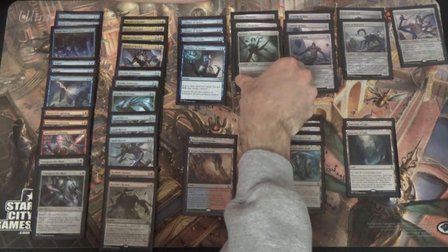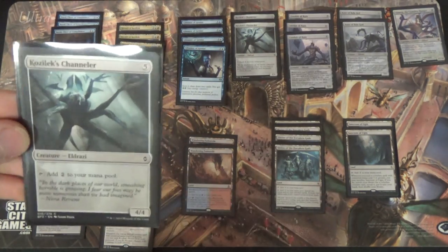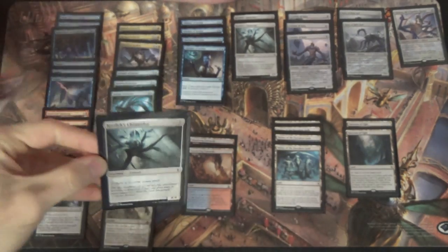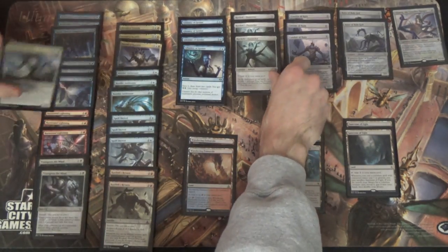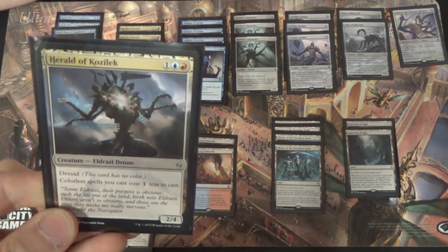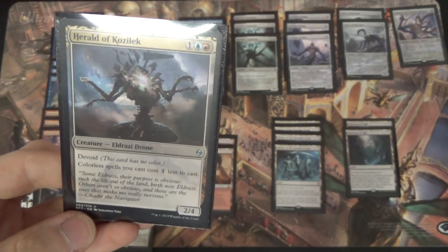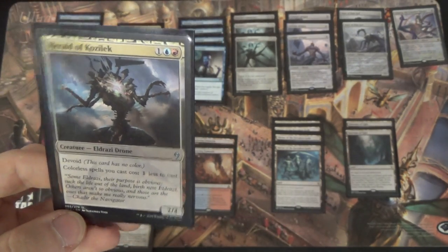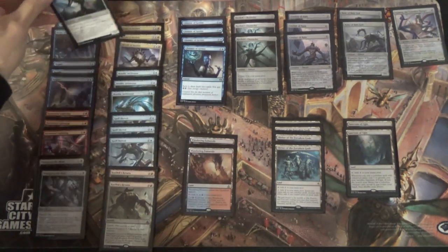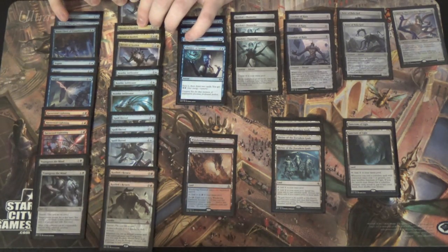Kozlek's Channeler will actually just tap for two, and it's big enough it can serve as its own beater — four-four is nothing to snuff at in Standard. And then we have Herald of Kozlek. This is a lot of why we're in these colors — it's the major centerpiece of the deck. He's dropping spell costs and everything else. Survives Incendiary Flow, survives a naked Harnessed Lightning. Turn three, two-four, that's really not bad. And unlike a lot of defenders, he can actually swing back.